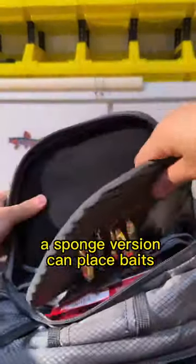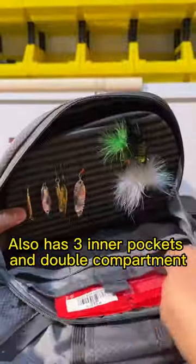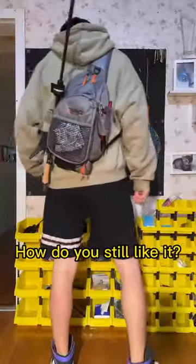Inside the second floor, a sponge version can hold bait and can also be disassembled. It also has 3 inner pockets and double compartments. How do you still like it?